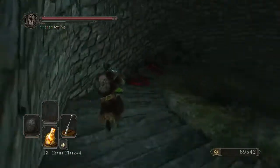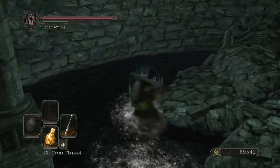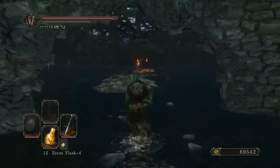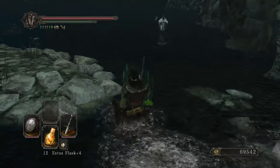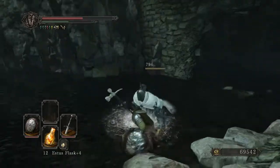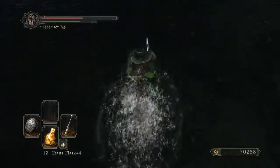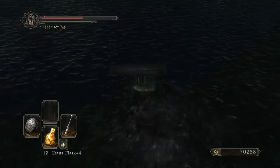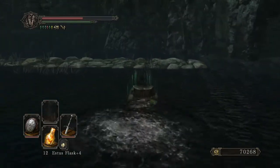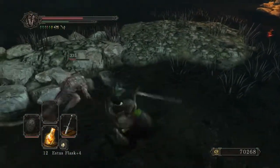Certainly not something I recommend, but the Shrine of Amana isn't too difficult once you learn how to avoid the casters, so keep that in mind. This is going to be the tricky part — how I deal with these guys. I was hoping that I could get the Rolling Attack to preempt him, because the Rolling Attack is the largest range attack that the Bastard Sword has, and so it has the most opportunity for a preemptive strike. But sadly he moved slightly to the side, and it ended up swinging right past him.